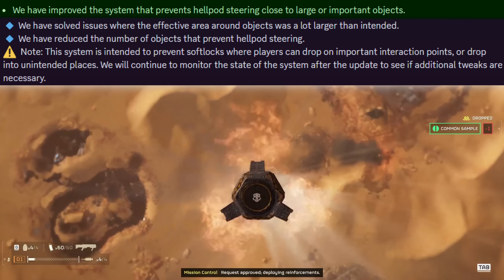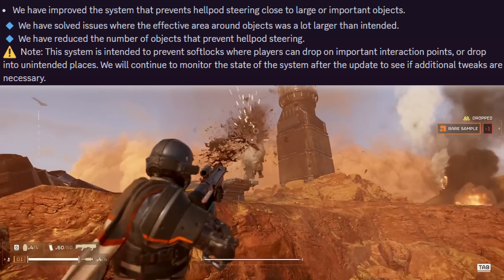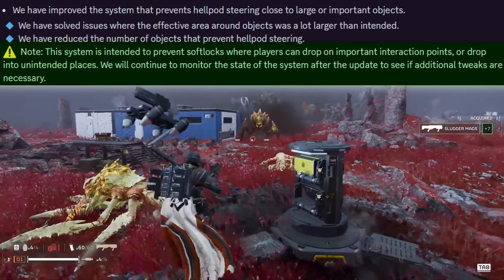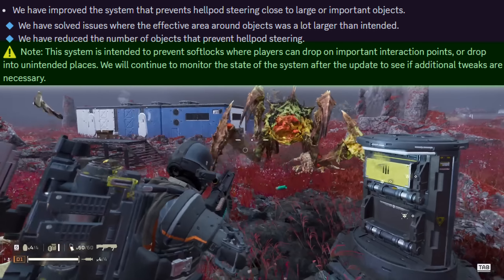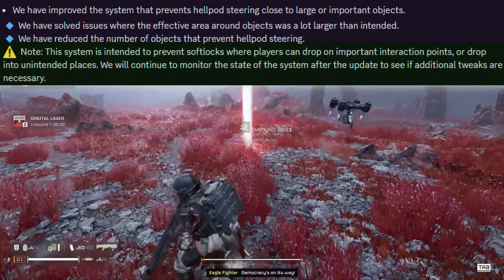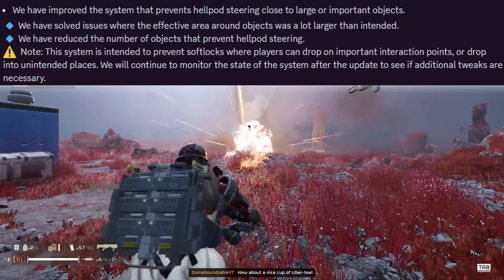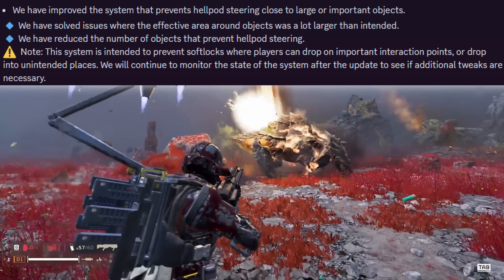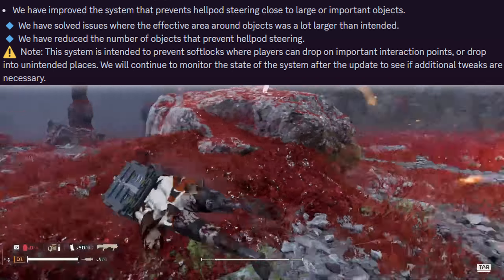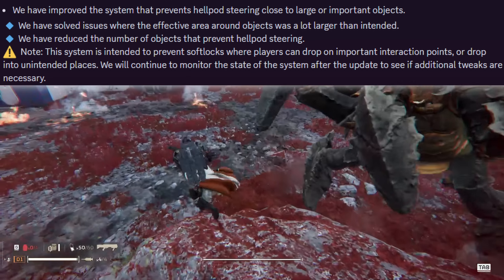Hellpod steering is now far better, especially with the upgrade from ship modules. Sometimes it would feel like your hellpod just wouldn't do what you wanted — this is partly intended to prevent soft locks from dropping into unintended areas or on important interaction points. However, lots of improvements have been made so you can move your drop pod more freely, the restricted zones around important places have been greatly reduced, and far fewer objects now prevent you from steering. The devs are still monitoring this and will improve it in coming patches.